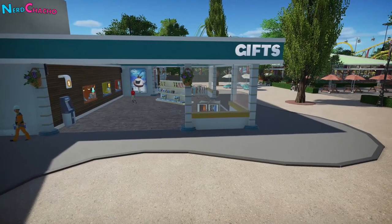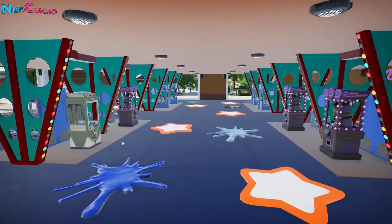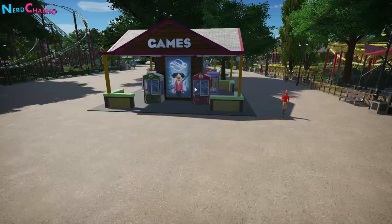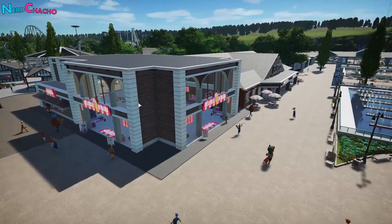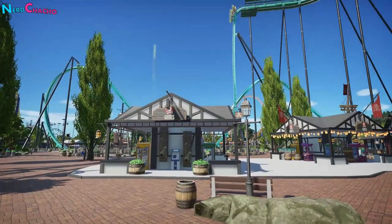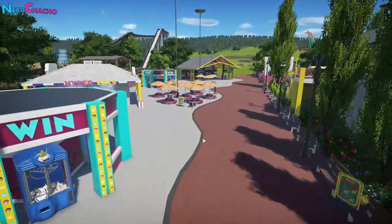A park will rarely have blank space — there will be something encouraging you to spend money wherever you look, whether this is a game stall, a vending machine, a poster promoting something, or an entire complex of shops. Take a note of where you see these in real-life parks and replicate that in yours. No area in your park should have dead spots.